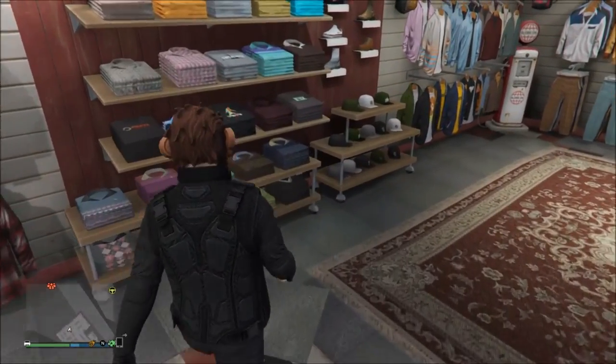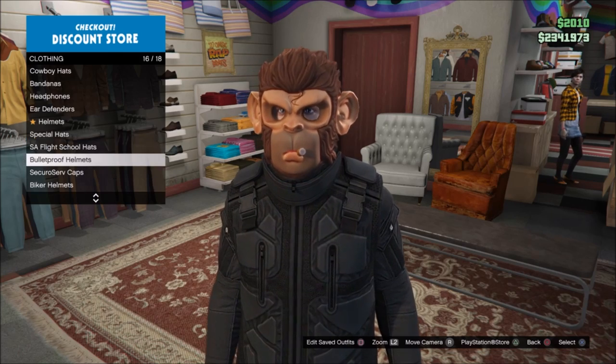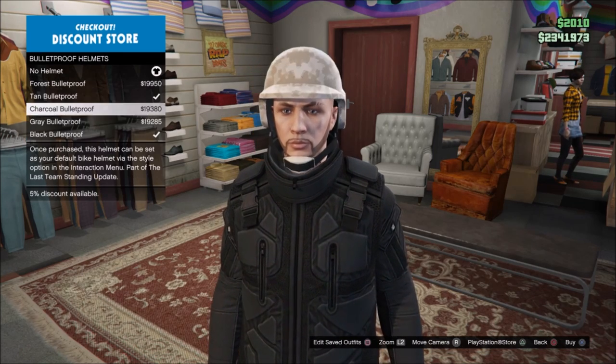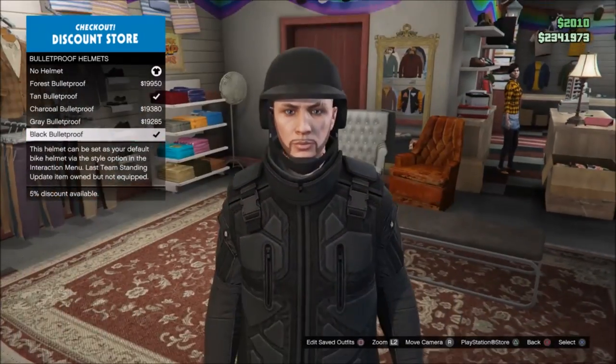Once you have selected all your tops, go down to the head section and scroll down until you see a bulletproof helmet. Select the black bulletproof helmet.